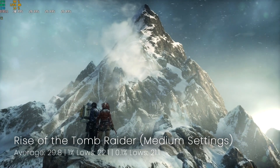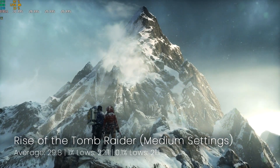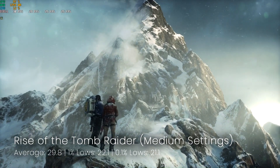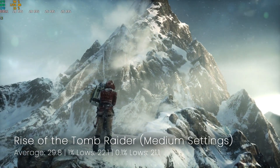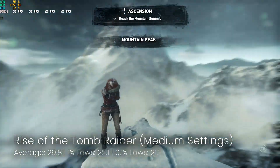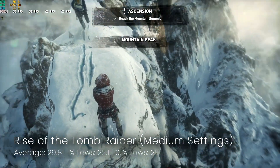Next up we've got Rise of the Tomb Raider. This particular one at medium settings gave us a decent average of about 30 frames per second. I would suggest maybe dropping the settings down a little bit if that is a problem for you, but coming from a console gamer's point of view I think that's perfectly acceptable for a card with this much VRAM at this price.